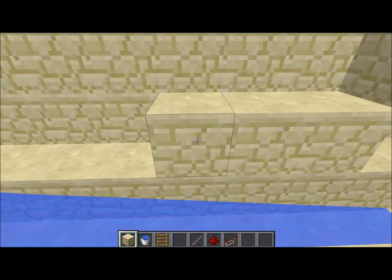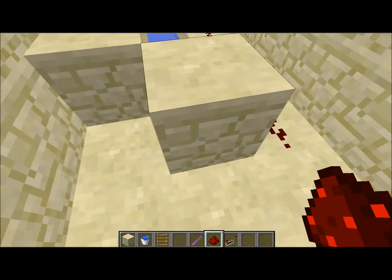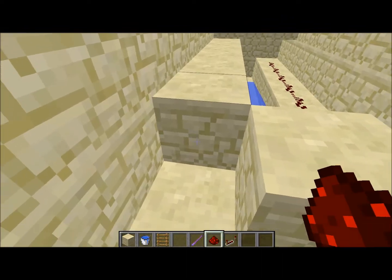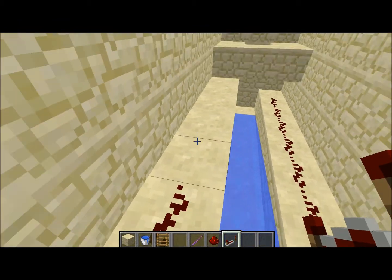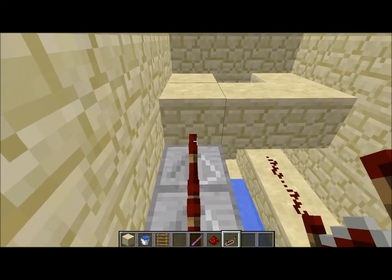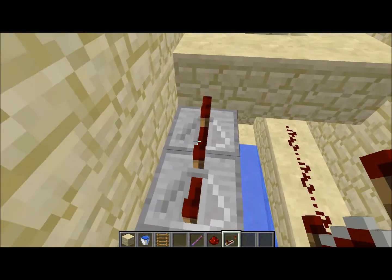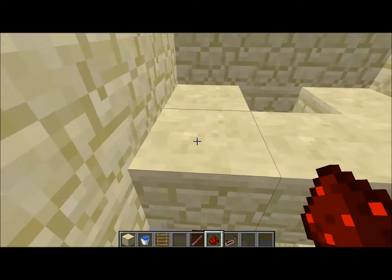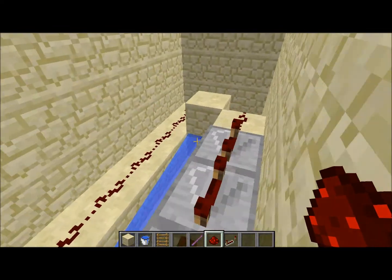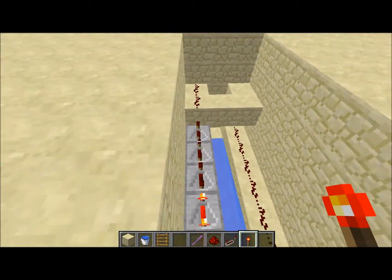Then we're going to build up the opposite side from where you laid the redstone, and then go like that. You want to count out five redstone repeaters — one, two, three, four, five — and set them all to the fourth tick. It's important that you have them all set to the fourth tick, or else it might not work.